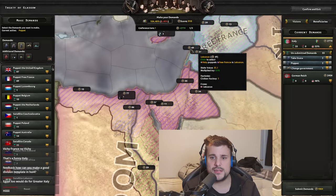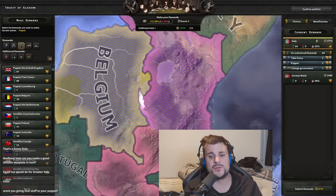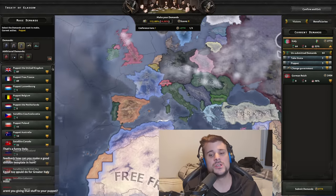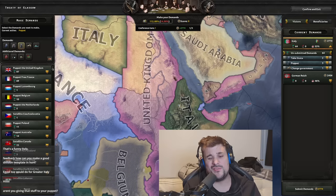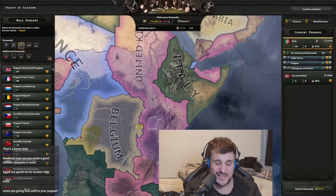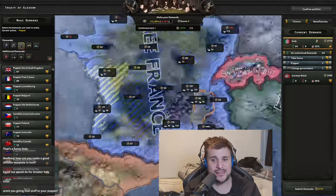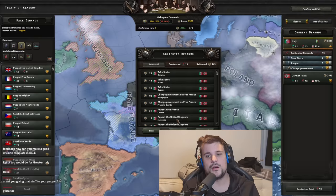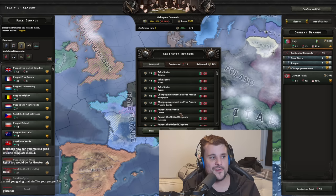We'll take parts of Africa, Egypt, the Levant, and Palestine. The options available shrink because we're running out of points. To summarize: take all of North Africa, all bordering states around Italy, push into the Congo, create a puppet state in southern France, and take resources directly from them. Hit submit.